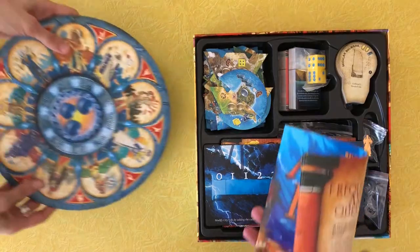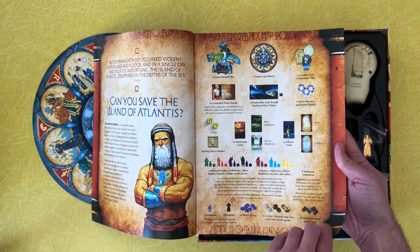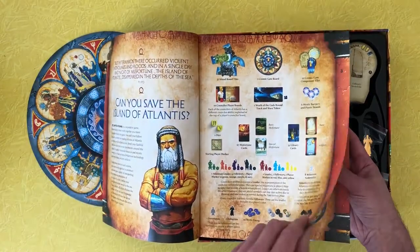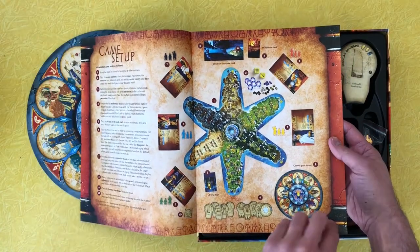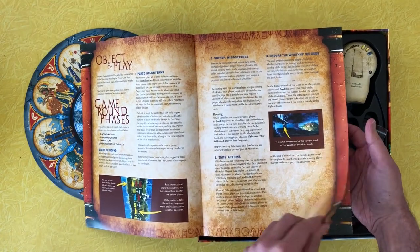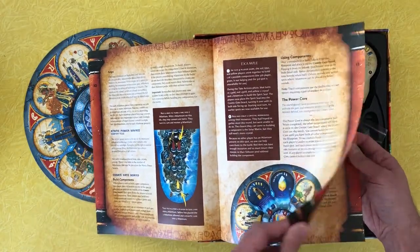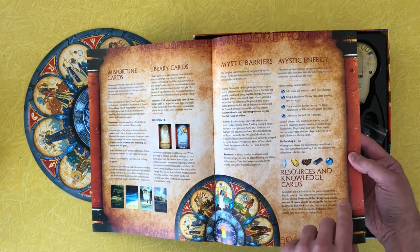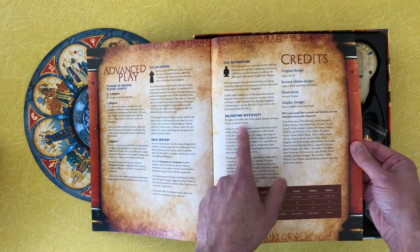We can flip through this fast here. It's pretty colorful — it just pops. Game round phases, game actions, more things. Miss fortune cards, library cards, mystic barriers, mystic energy, resources, and knowledge cards. Adjusting difficulty — I like that.